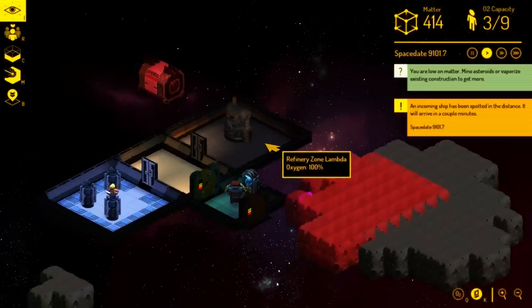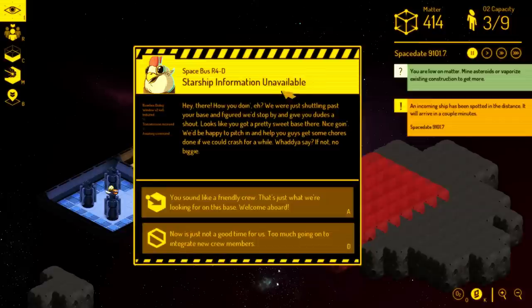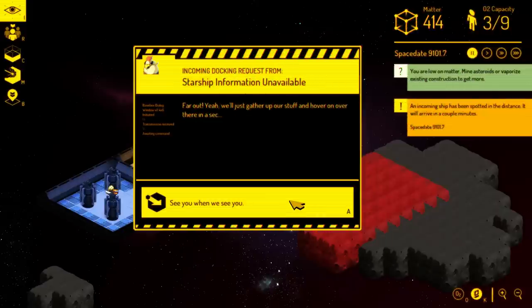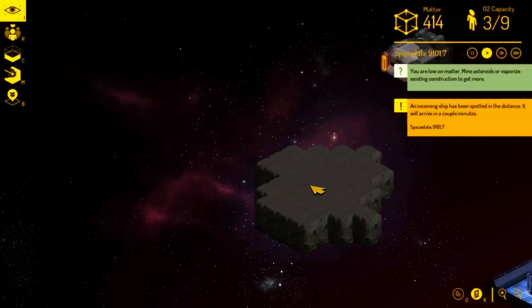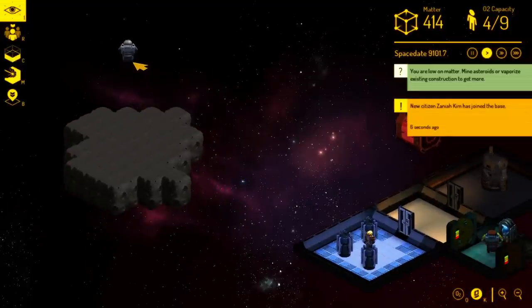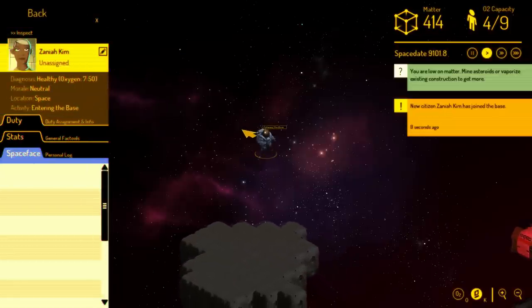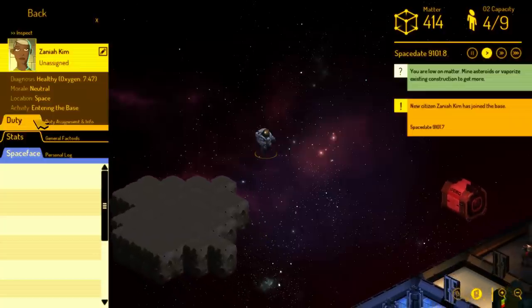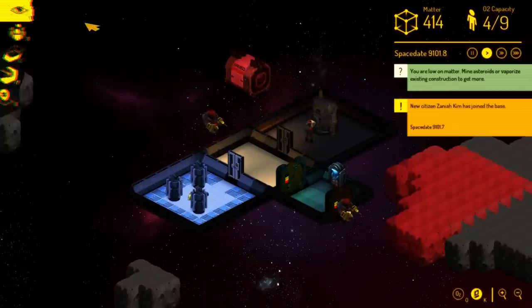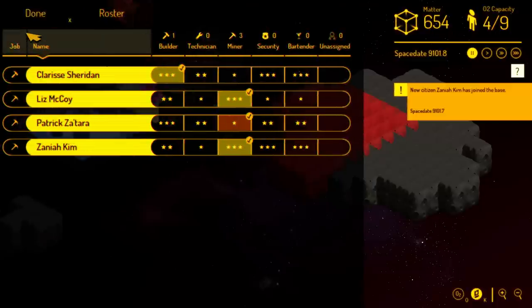We've still got everybody on builder duty, so let's make some of these folks miners — right now it's just important that we get more matter. This person is suited up into miner gear and going out to mine. They'll carve off chunks of asteroid, take them to the refinery, operate the machine, and we'll see our matter go up. Right about now, with a minimum viable base up and some time passed, a ship has come by and the friendly crew is saying they'd like to join our base. This is an example of immigration — one of the main ways your base grows over time. We've got a new citizen; let's put them on miner duty.